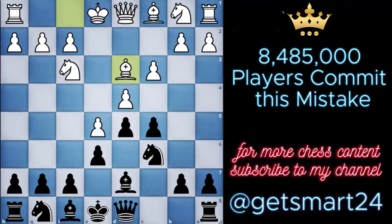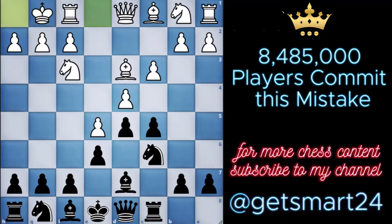Our strategic move here is the seemingly unassuming rook to c8. This quiet yet purposeful move serves as the starting point for our trap. As the game unfolds and white proceeds to castle kingside, we initiate the exchange of pawns on d4, introducing a dynamic shift to the position.